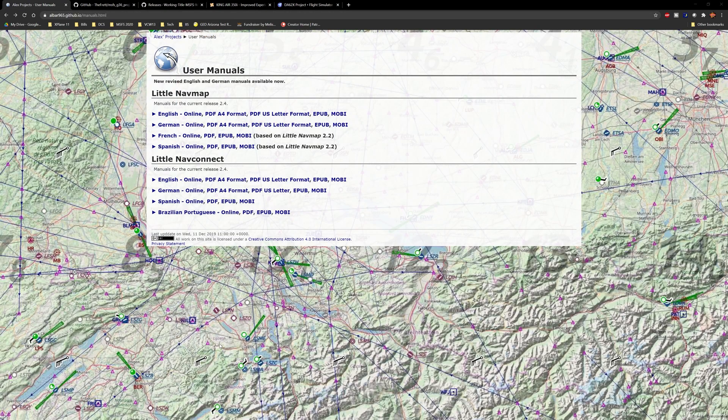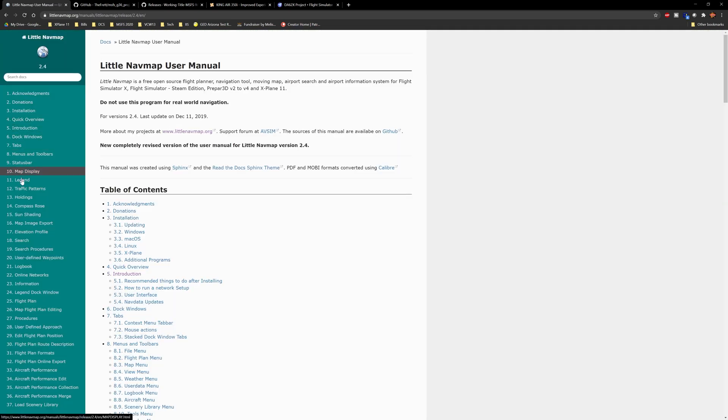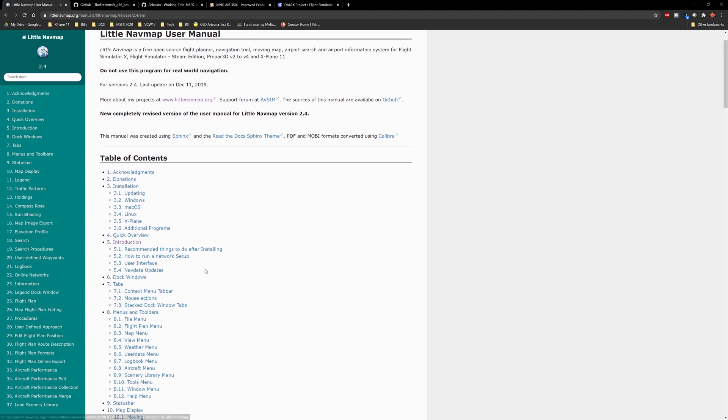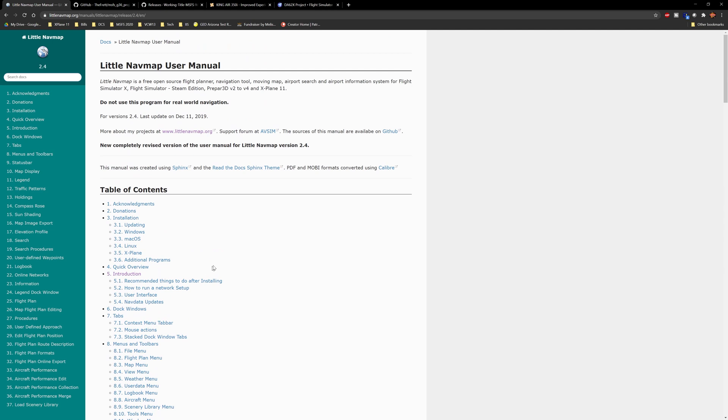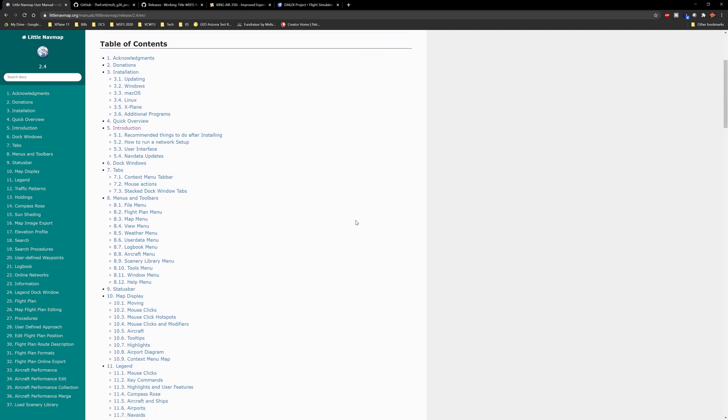Finally on our list today is another tool I just recently discovered called Little Nav Map. Little Nav Map is a tool used for creating your flight plans — both IFR and VFR. It comes with very thorough documentation broken down step-by-step and integrates well with Microsoft Flight Simulator 2020. The MSFS 2020 version is still in beta and has a few bugs here and there, but all in all it's a very impressive piece of software that I'm looking forward to learning further.